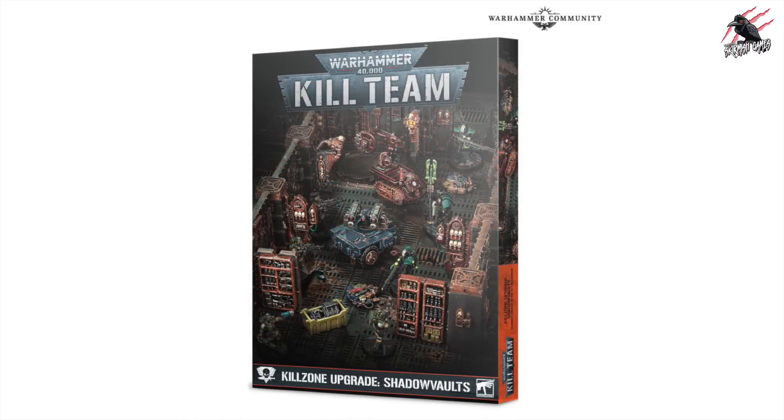Here's the big surprise for me, and I really hoped they would do this - this is the Killzone upgrade for Shadow Vaults. All those really interesting features that they included in the Shadow Vaults box set, you can now get separately. These are brilliant, not just for Kill Team but for 40k as well. You can use some of them as objective markers and just some really interesting pieces of terrain - like the bomb, the weapons locker, all those kinds of things. It's going to have everything: security panels, weapon lockers, a robot crawler, a heavy bolt sentry, and everything you see in the picture. These were some of my favourite parts from this whole season, so this is really good news.